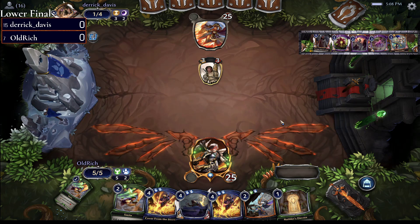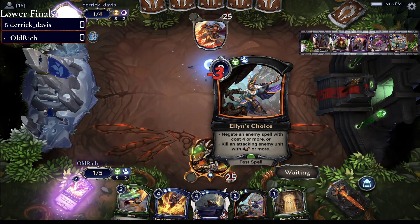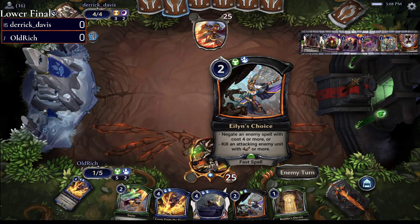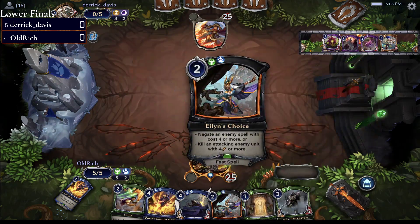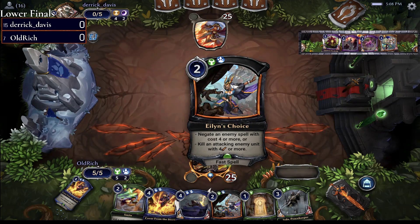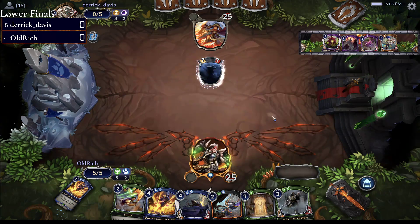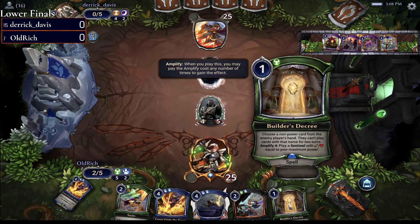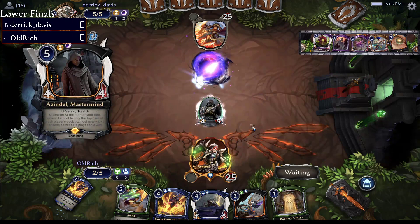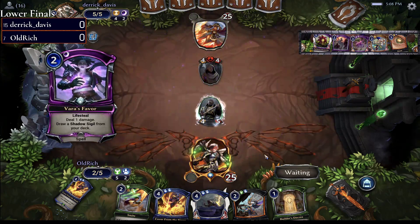Let's talk about Island's Choice for a moment, because that card seems fantastic. Not only does it kill a lot of big units, but we've seen D'Angelo's Might be a huge thing so far in the format and it looks like it'll be great there. It's a Builder's Decree counter too — if they were going against the Comrade deck and amplify this, it counters that. Island's Choice does it all.